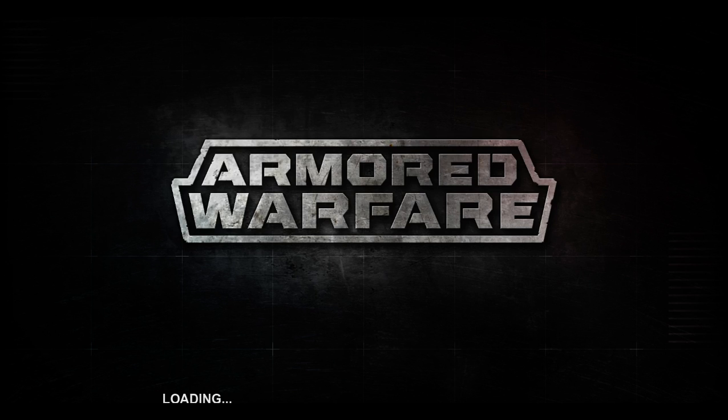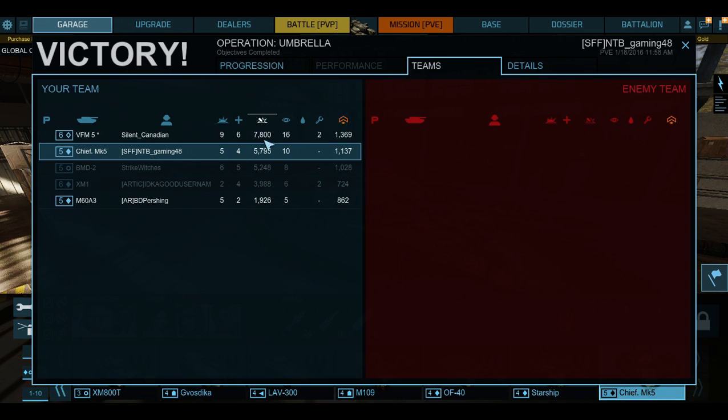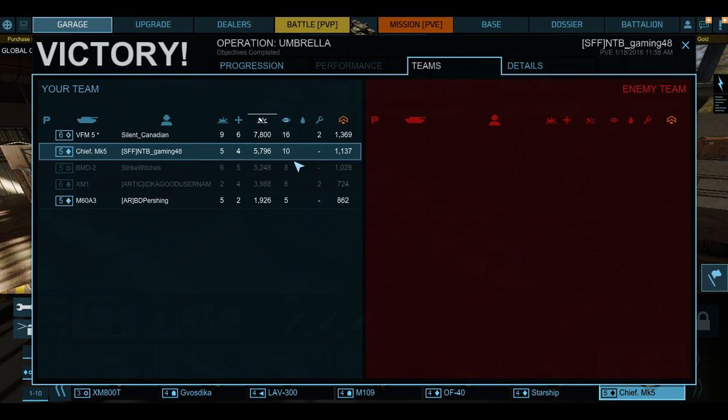I'm also gonna do a playthrough of the demo of Prince of an Angel, and another one called Sinna or something like that - I'll try that too. They both look pretty interesting. Anyway, back to the results - over 5,000 damage, and if I didn't miss a couple shots I would've gotten 6,000 or 7,000. Decent amount of experience, second in damage, and way down there with kills - spotted 10 targets.